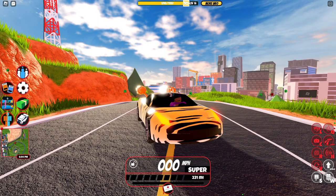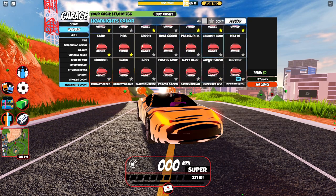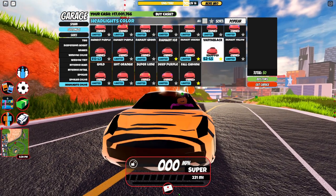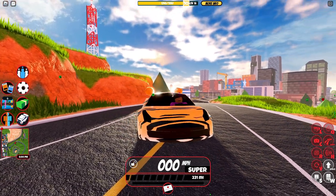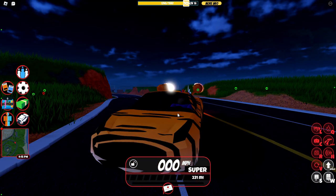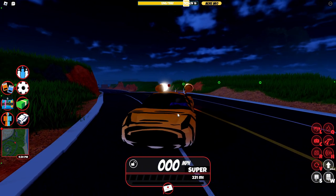Another trick involving voids, black holes, and death: if you come over to the headlight color and make it black or Vantablack, once you turn it on it kind of looks like the headlights were just ripped off and replaced with a black sticker. Or if you're someone like me you'd probably call it a void, a black hole, or death. Either way it's a pretty cool trick, and while it doesn't look the best on some vehicles it still looks pretty good on others.